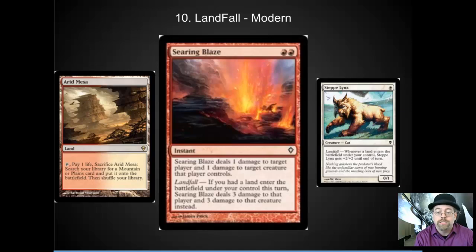I definitely see people rush to use their Fetchlands and not leave them out. It really comes as a shock to somebody to see that Landfall trigger on your opponent's turn, especially out of an instant. They might expect it out of a Steppe Lynx, but they almost never see it coming from something like Searing Blaze.